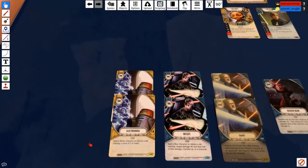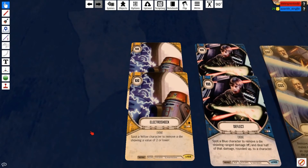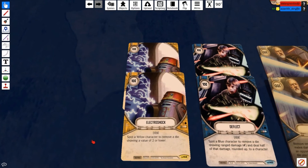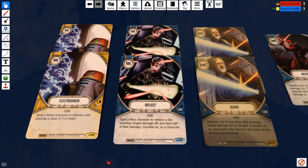For removal events, we're running two Electroshocks — one resource cost to remove any die showing a value of two or lower. It's a staple yellow control card, especially because blue doesn't have a whole ton of dice removal that can hit upgrades. Electroshock was something I felt Luke Akbar in set one was missing desperately, so it's an easy add of two.